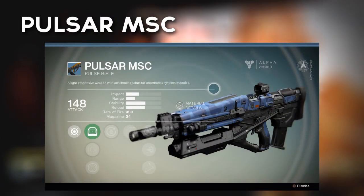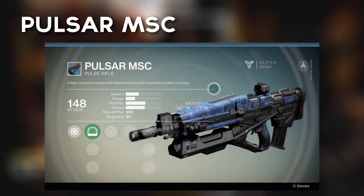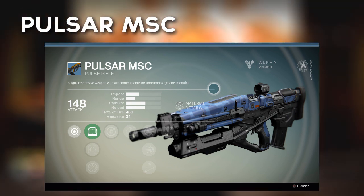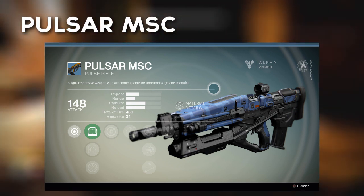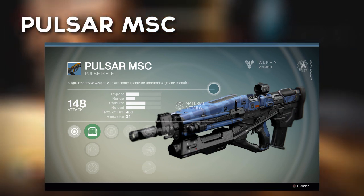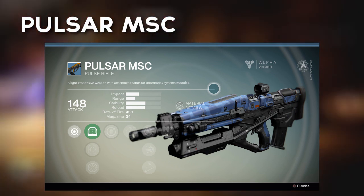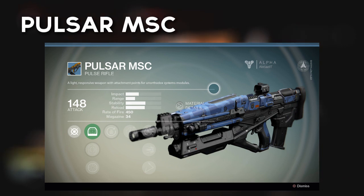The Pulsar MSC is a rare pulse rifle, bursting at a 450 rate of fire with a 148 damage stat. This makes for a quick, fiery outburst with a lethal damage output. It's easy for a player of any style — running gunner, campy, slower-paced, aggressive — to pick up this gun and feel at home. It covers all bases. However, you won't be seeing as many of these out there given its rare tier of rarity.